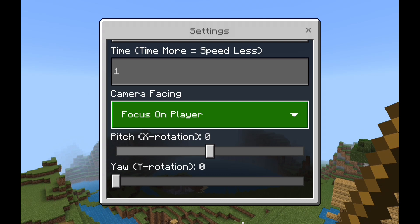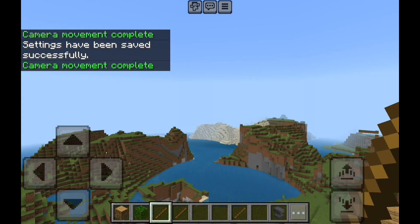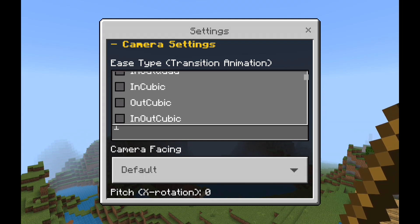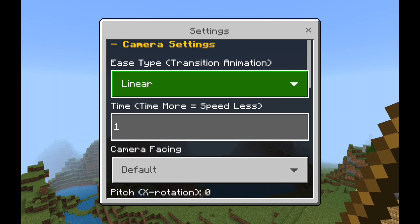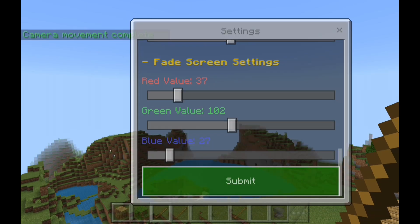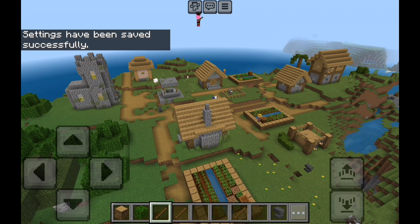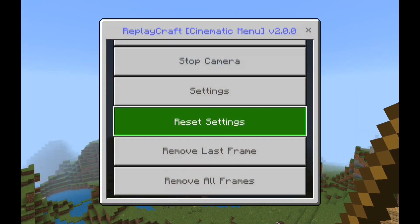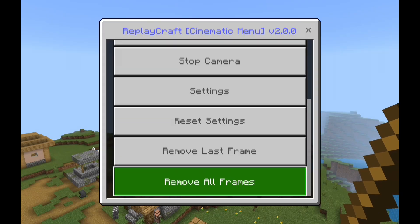There's a new feature called 'focus on player' — wherever you are it'll follow you, just like the replay. You can change the camera ease type to 'in out quad,' 'in out cubic,' 'in out quint,' and of course you can change the time. The lower the number the faster it will go, and the higher the number the slower it will go. If you're not satisfied with your settings you can reset to the very beginning. If you make a mistake you can remove the last position frame — that's like an undo button — or remove all position frames.